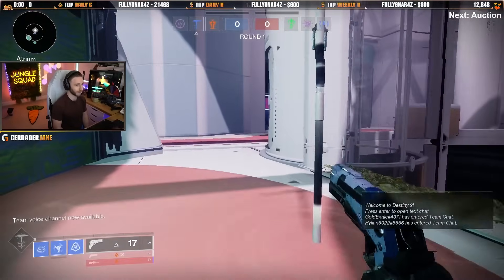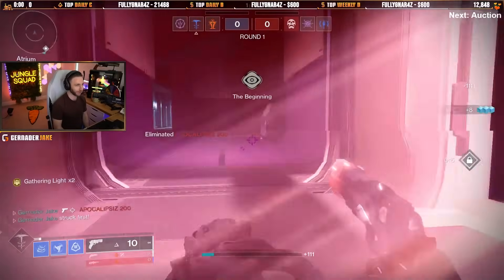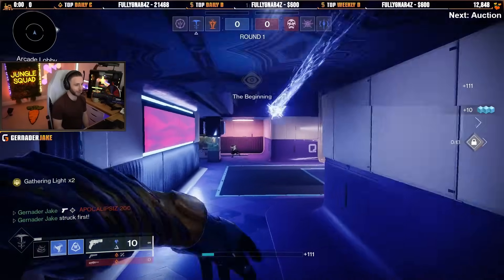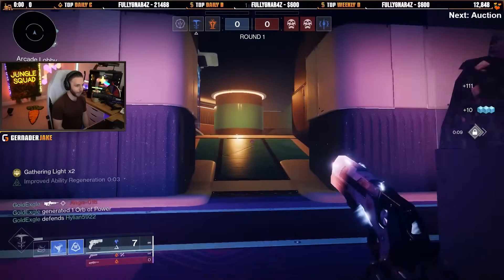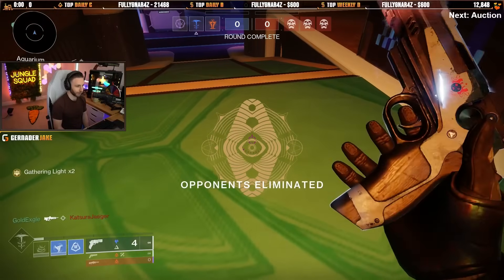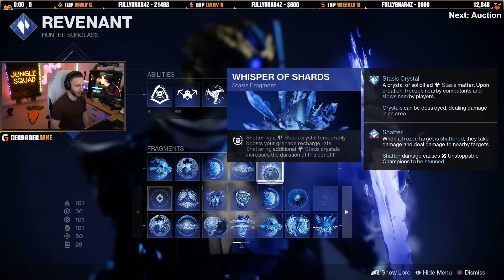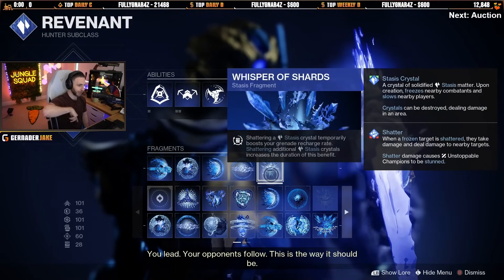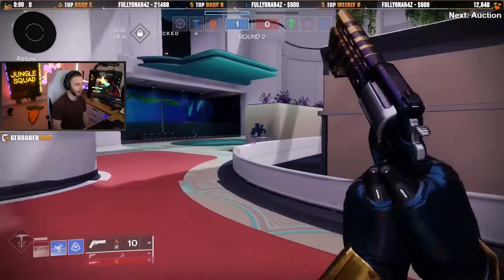It absolutely melts. So here we go — let's do a little stasis Traveler's Chosen melting. We'll throw the grenade, shoot the ice to get our grenade back because of one of our fragments. We got a kill, we consume it, already half of our Dusk Field's back. We got some grenade back because shattering a crystal boosts grenade recharge rate — courtesy of Whisper of Shards. Traveler's Chosen very good already, I think it's going to get even better for Final Shape with the stasis combo.